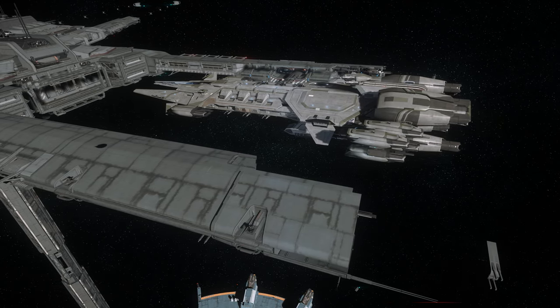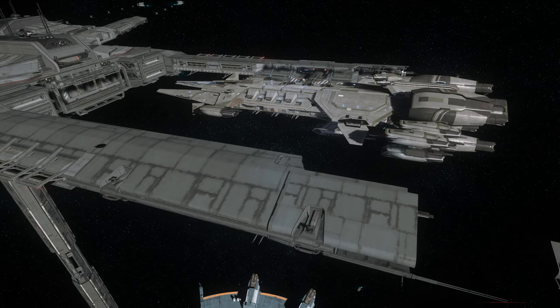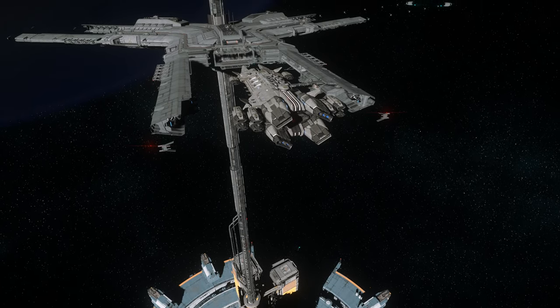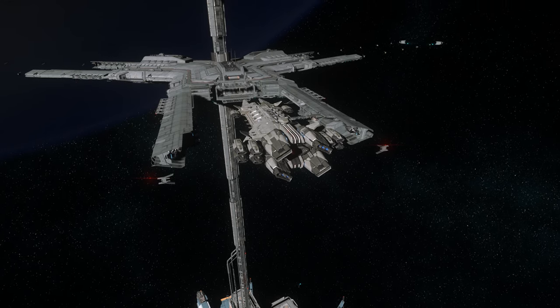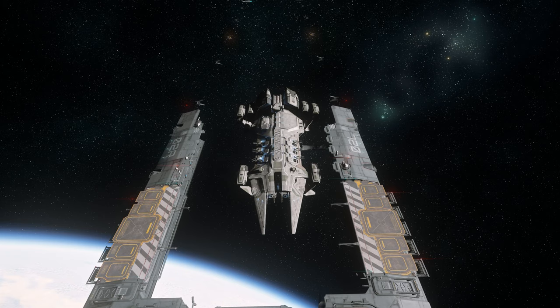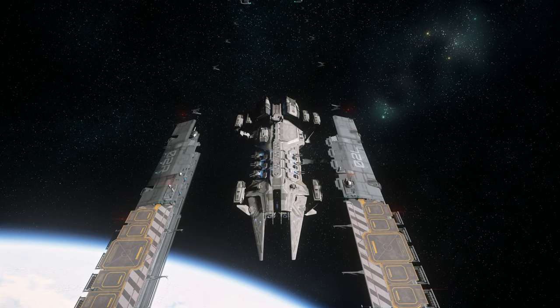In addition to this armament, you'll probably notice the great big turret at the back of the ship, between the engine nacelles. There are actually 2 of these anti-ship turrets, one ventral and one dorsal, and they are each armed with 4 very large cannons. And finally, the Javelin also comes with 2 torpedo bays, with huge anti-capital torpedoes.